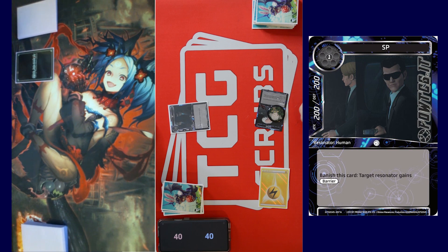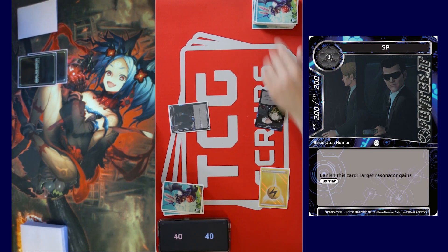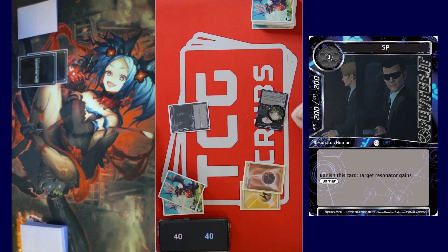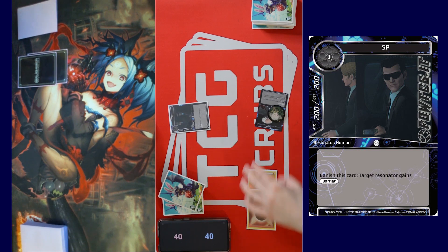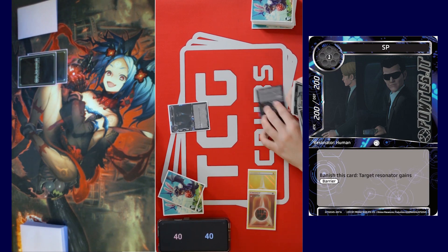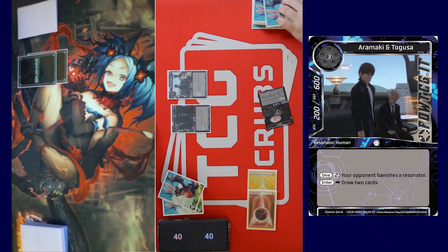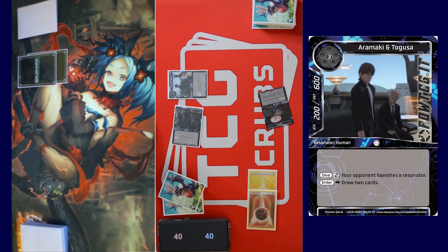I will draw. Recover all, call stone. I will pass the turn again. Call a stone — I don't know why you guys think 'oh no' like this is good for you. Tap two and energize for Arimaka and Togasa — a two/six, enter: draw two cards. Swing you for two. I'll take two. Pass the turn.